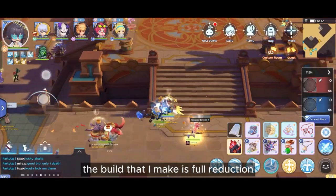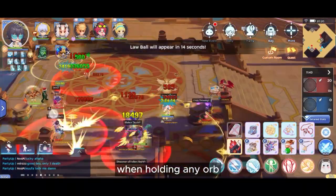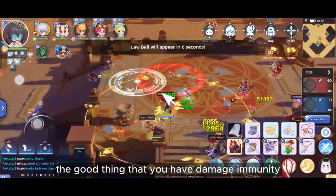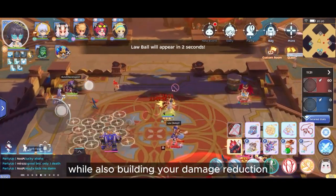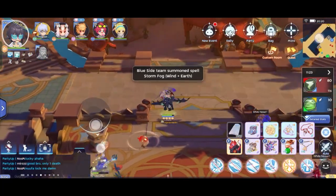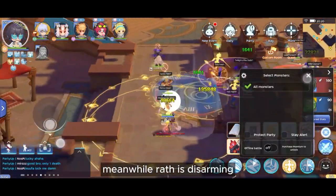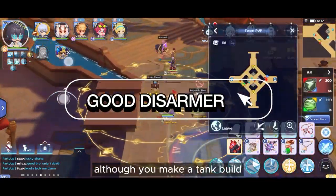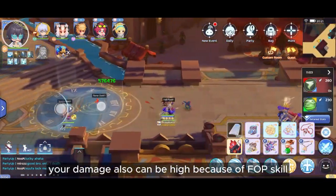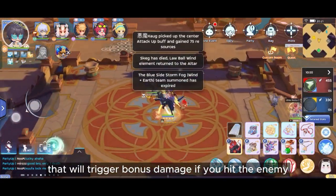The build I made is full reduction, fully built to make my Rat stay alive longer when holding any orb. The good thing is that you have damage immunity while also building your damage reduction, and it makes your Rat so tanky. The CC is like Light Bringer dead rooting meanwhile Rat is disarming. Although you make a tank build, your damage can also be high because of the FoP skill that will trigger bonus damage if you hit the enemy.